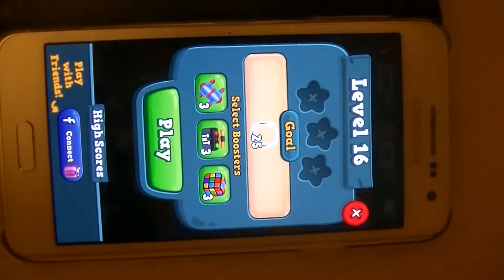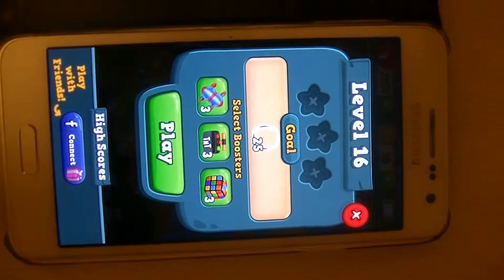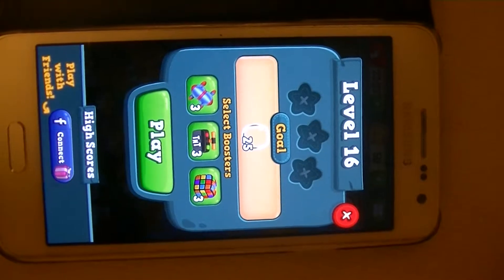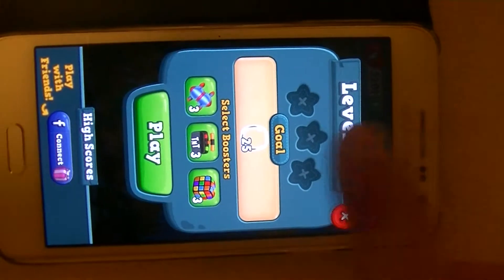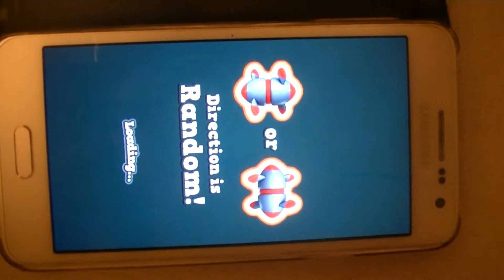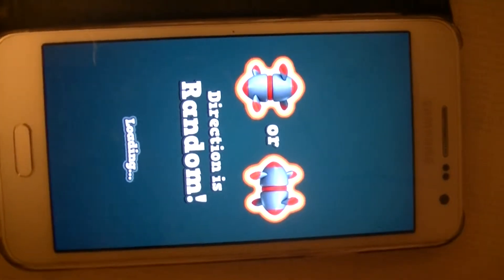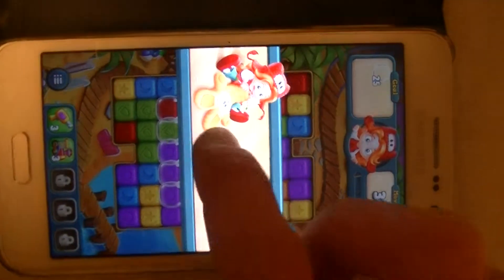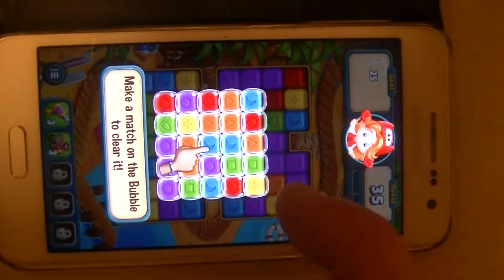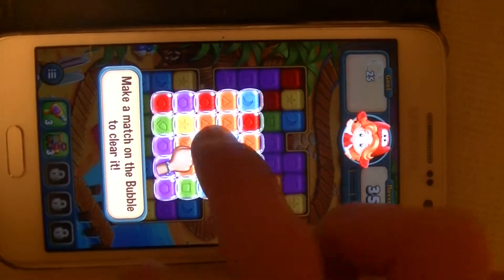It does not see me, so that is kind of a thing I also need to deal with — a call of 25 things which I don't even know what it is. The dead of action is random. I figured: make a match on the bubble to clear it.